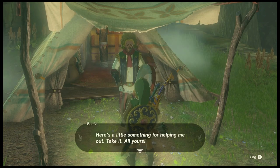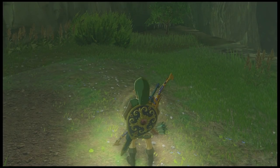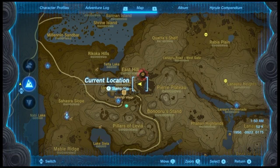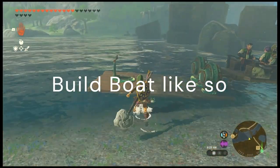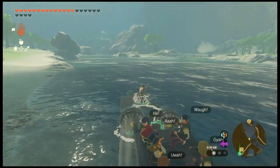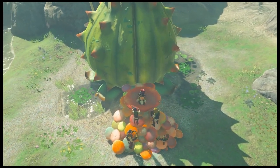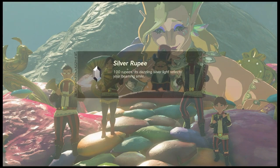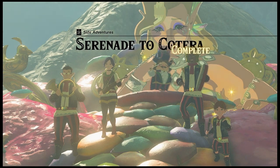Have some honey. Take it — all yours. Silver rupee. If you're short on honey, there's plenty in these woods here. Have every last bit of it. Silver rupee. Serenade to Kotera complete.